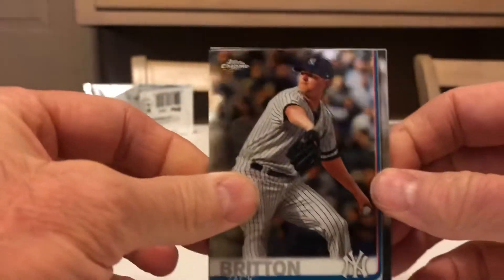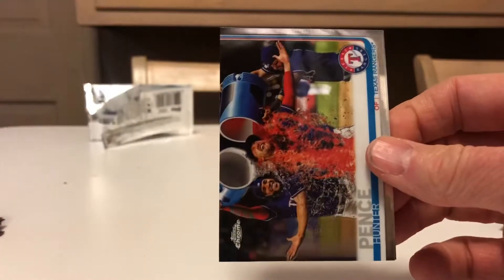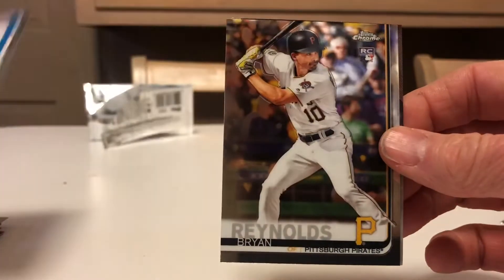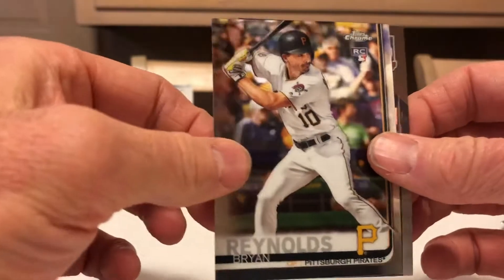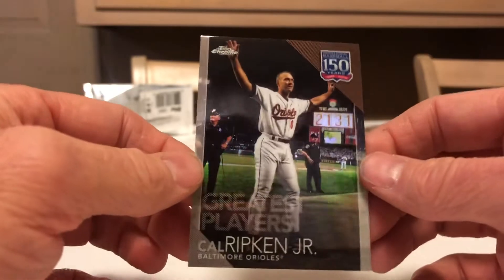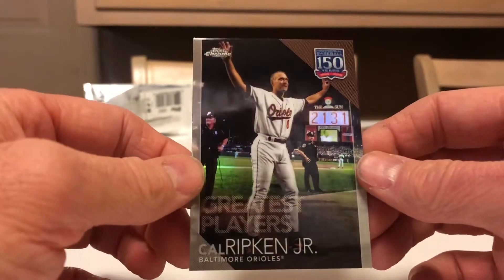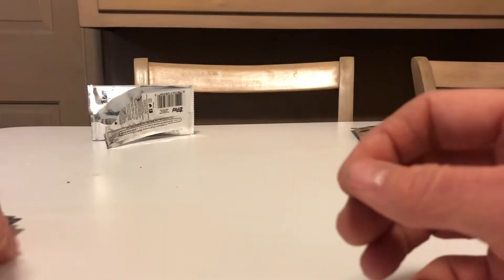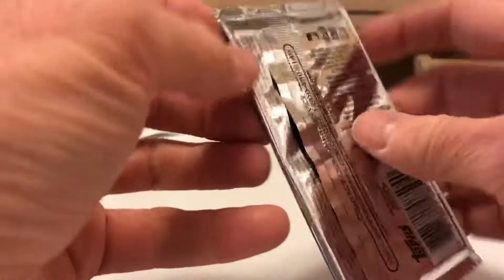Still hoping for that flagship card that makes the box worth it. Zach. Hunter Pence. Brian Reynolds, rookie. These are cool cards — they actually sell pretty well. The greatest players. This is the Cal Ripken, so we have kind of a Cal Ripken box, which isn't too bad. Three packs to go.